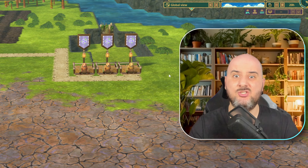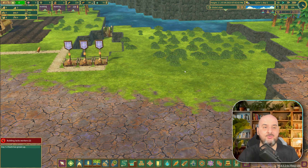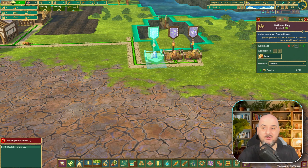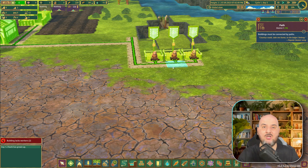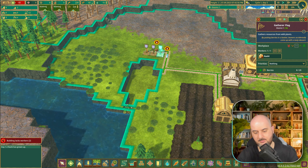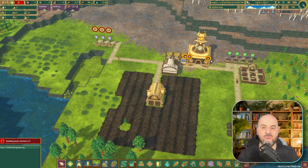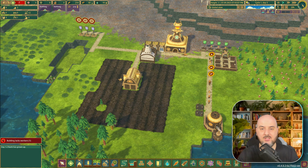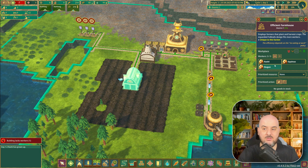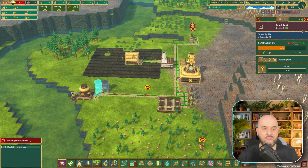The next tip is to make sure your beavers are actually working. You see these three? Right now there are no more berries to be picked, and all my gatherer flag workers are just sitting there, which is really unnecessary. What you can do is pause those buildings — there's no reason for them to work right now. They will go and find a different job. For me right now, some will go to the farmhouse, which is what we actually need, and others will start to build more of the tanks.